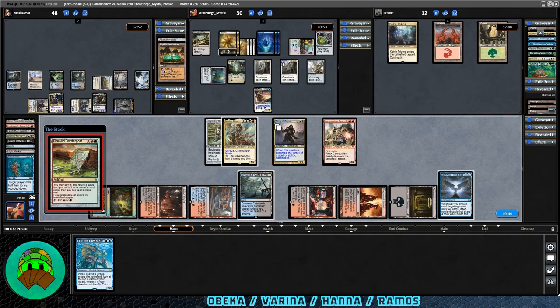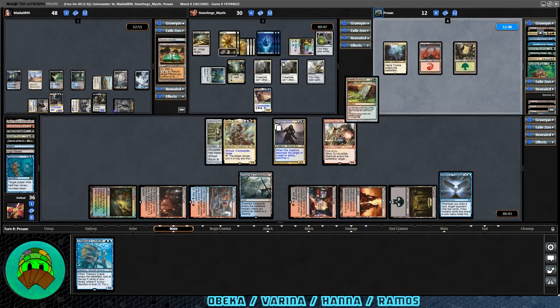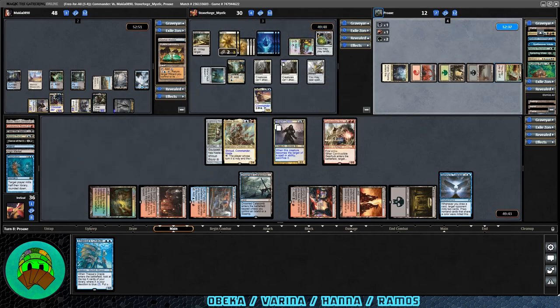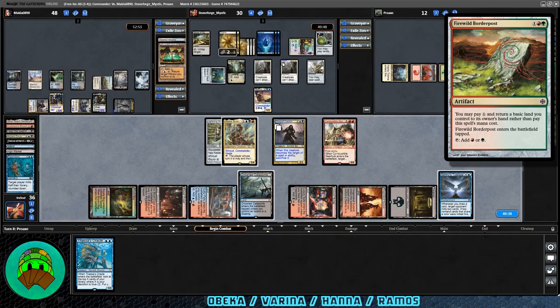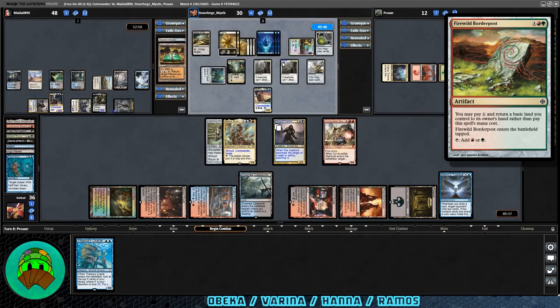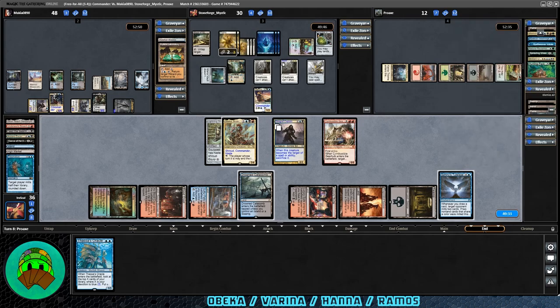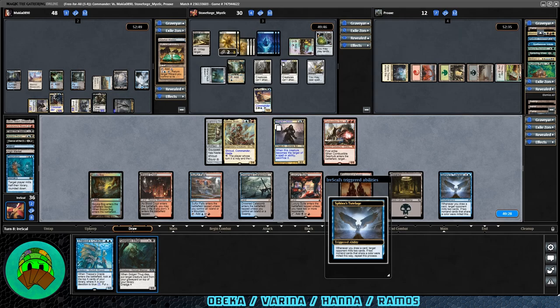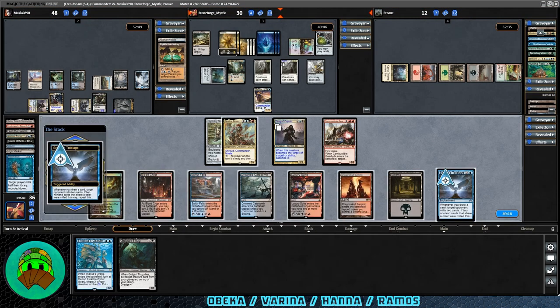Firewild Borderpost coming down — they are bouncing a land and paying one instead. These are a bit older. Land into play for Ramos. For the Borderpost cycle, they're all allied colors. This one is one red-green: you can pay one and return a basic land you control to its owner's hand rather than pay its mana cost. It enters the battlefield tapped and it taps for red or green. We get Golgari Thug — no creatures in the graveyard though. The deck does have 27 creatures, so I don't know what's going on quite with that.